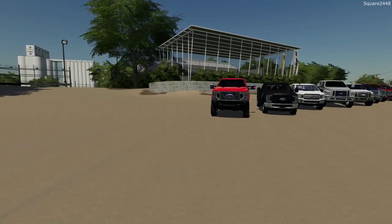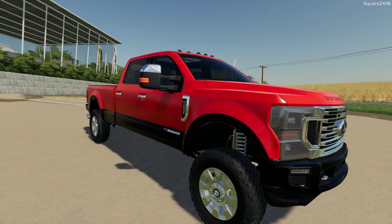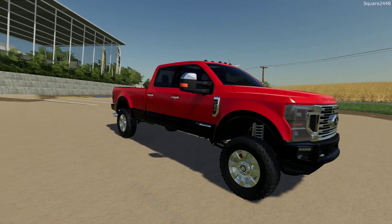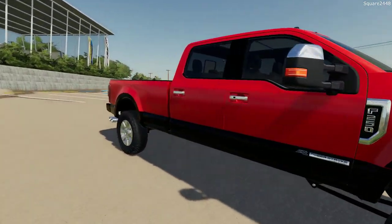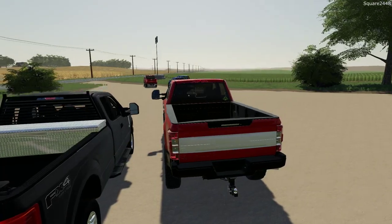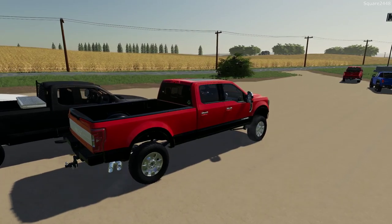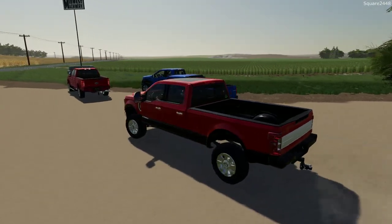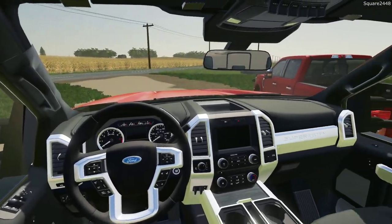Up next we'll be taking a look at the 2020 Super Duty. This truck comes in the F-250 and F-450 configuration. We have a crew cab 8 foot bed with a 2 to 3 inch lift kit. You can get it as a dually with an upgraded front bumper, which is pretty awesome. This is actually the refreshed model, so it's nice to see it here in the game. With all these high quality mods we do get a bit of lag — I do apologize for that. The high quality of this and the F-250 were featured in the top 10 trucks as well.